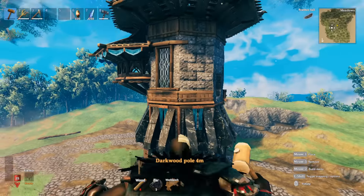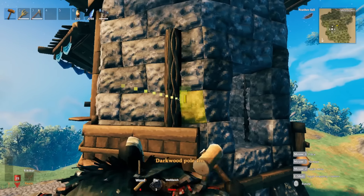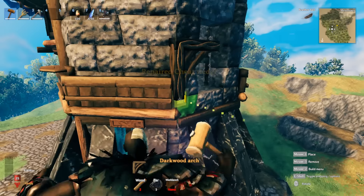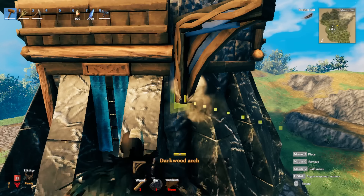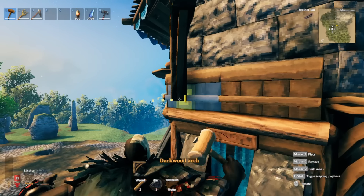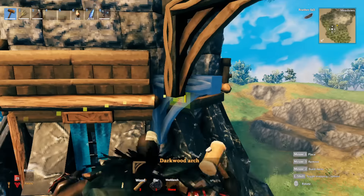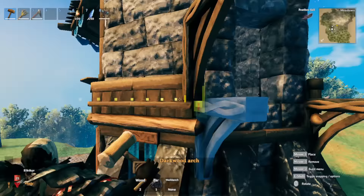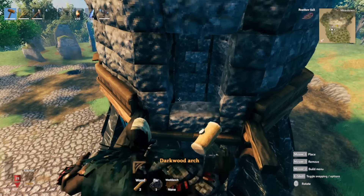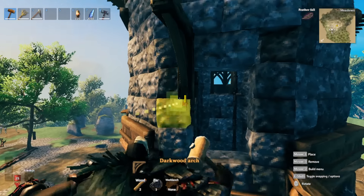Now move on to the right side of our tower. Grab the dark wood arch and aim right here - basically the top of the dark wood arch should be in line with this little wood strip on the back of the half wall. Put one over here. I made an opening here - the height is one, two, three stone walls high, basically at the same level as these dark wood arches.